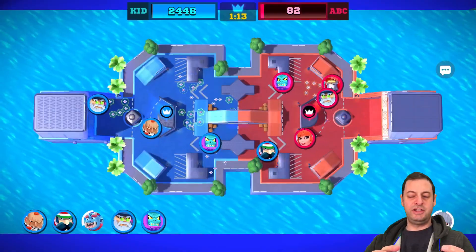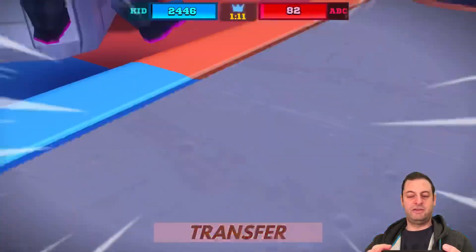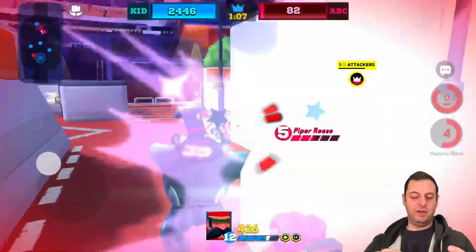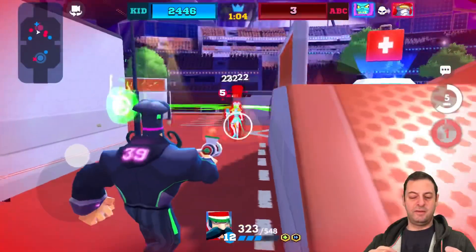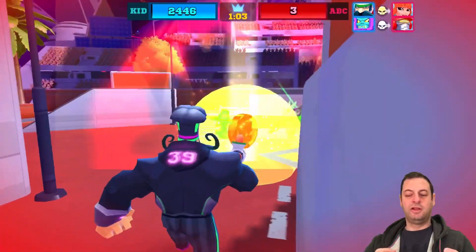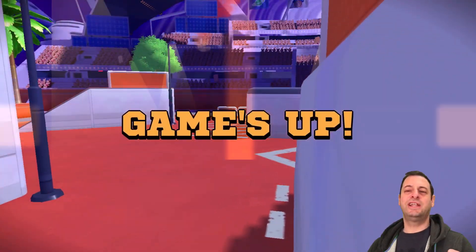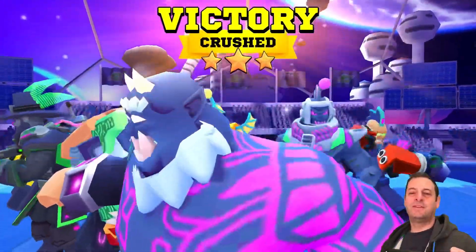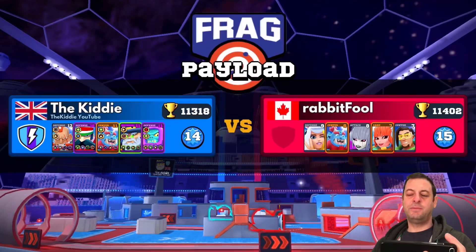Here it is — Marco Polo with Pasta la Vista, running around... there we go! Piper Reese destroyed again for the victory. One game remains — payload.